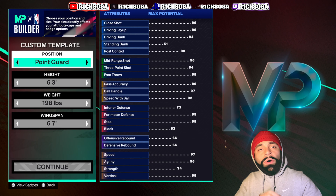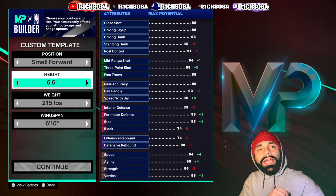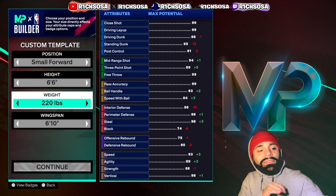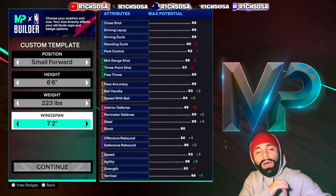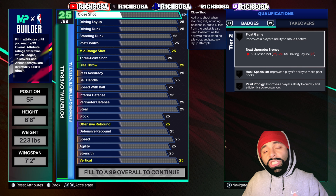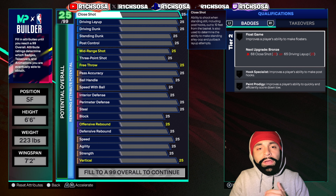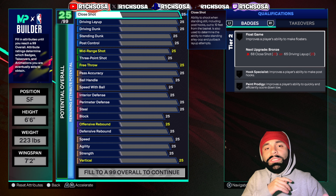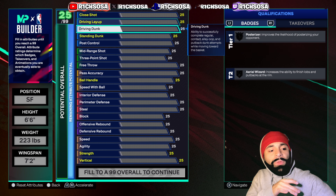The first thing we're doing is putting this one under the small forward position. We'll put the height to 6'6", weight up to 223, and wingspan up to 7'2" — and that's going to be perfect to move forward. With each build, the physicals are always the most important area to start with, as they show you which badges, animations, and takeovers you unlock along the way.